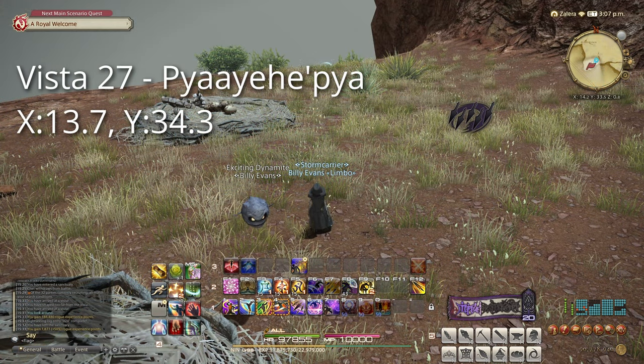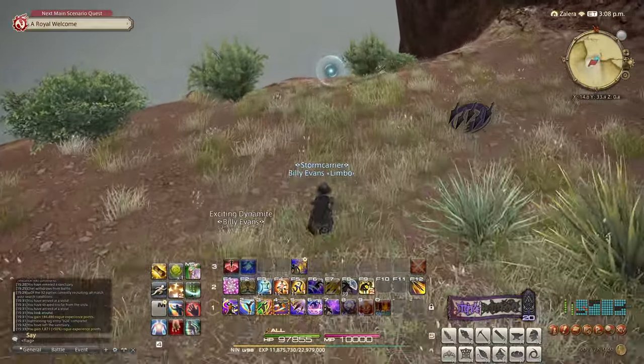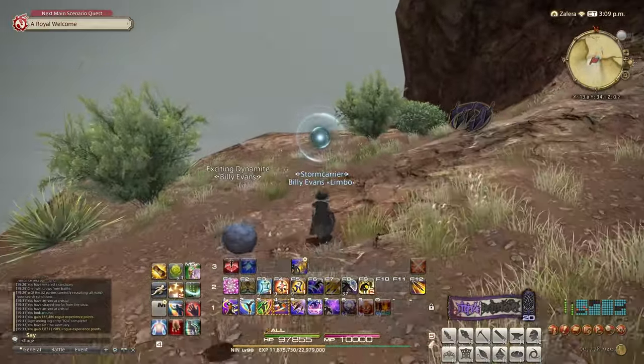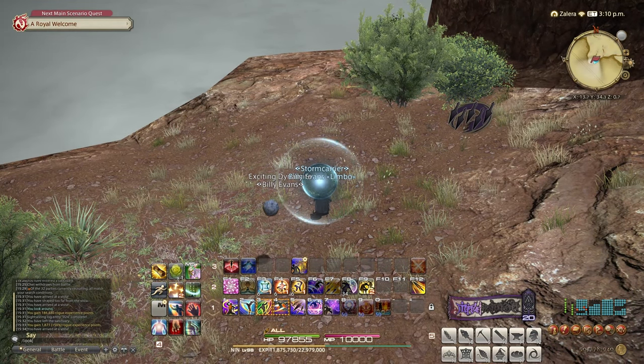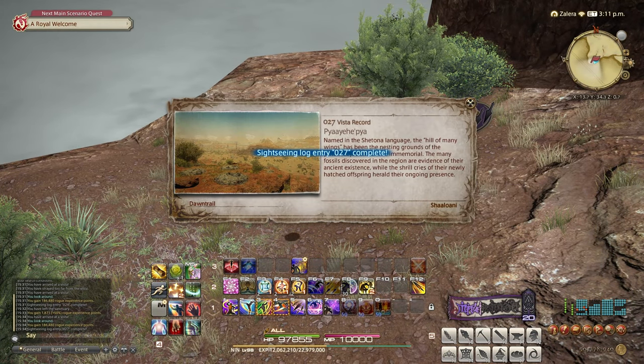Our second target, Paya Hepya at 13.7 by 34.3. This is on a cliff overlooking the southern part of the map, way in the southwest corner. Go ahead and use Lookout, and you'll get this one unlocked.